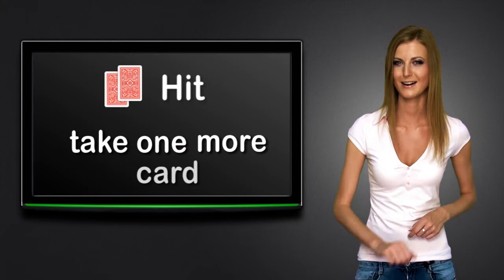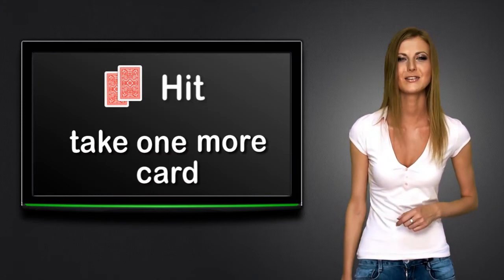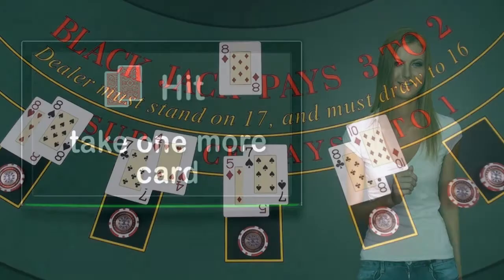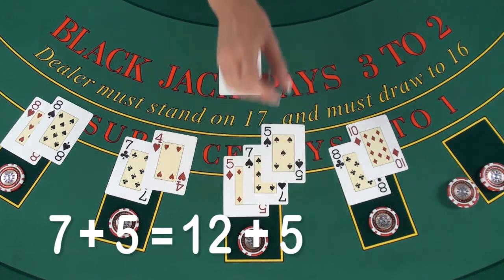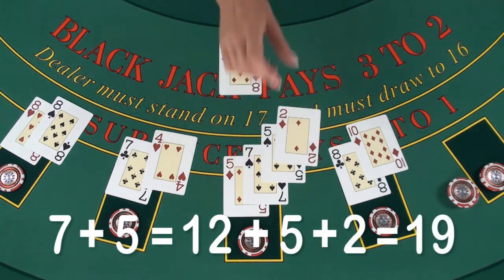The second option is to hit, which means to ask for one more card. You can hit as many times as you want, until you decide to stand, or reach 21, or bust. The player at the third seat has a hand totalling 12, and he decides to hit. Now the hand totals 17, and he hits again. He got lucky, and stands on 19.